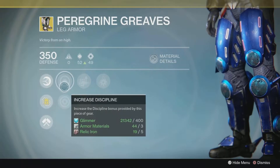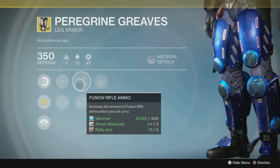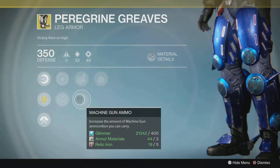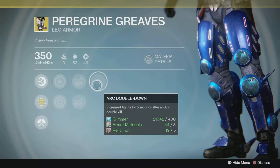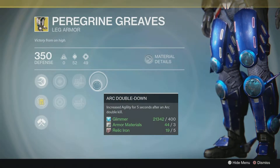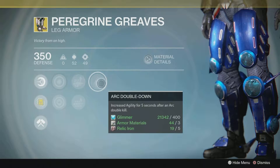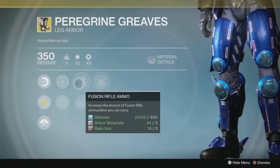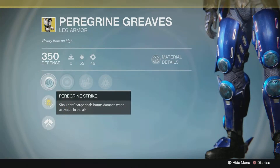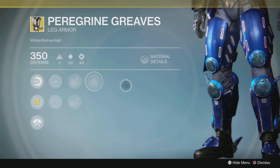In the second column we have increased Discipline or increased Strength. In the third column we have Fusion Rifle Ammo or Machine Gun Ammo — increase the amount you can carry. In the last column we have Arc Double Down — increased agility for five seconds after an arc double kill. It seems pretty standard for an exotic piece of armor. The shoulder charge perk is great for some people and you might want to add this to your armory.